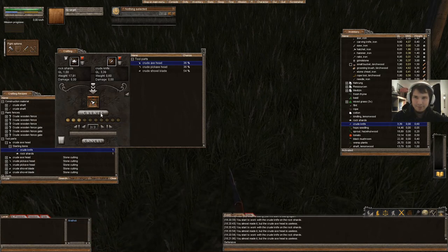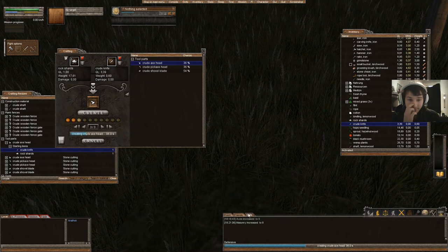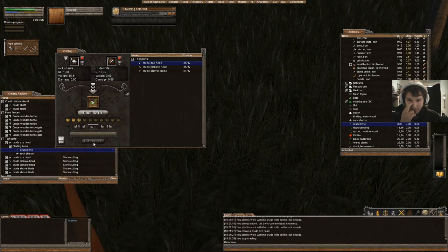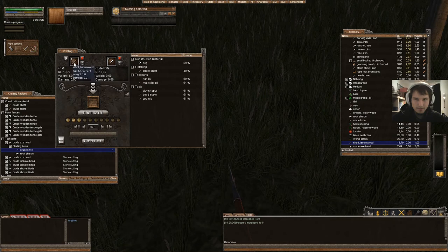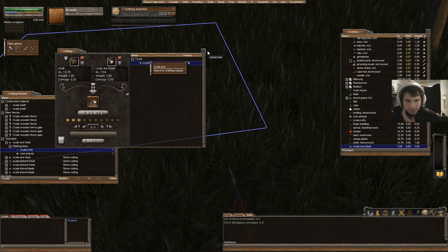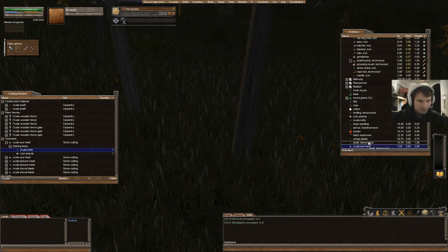Let's wait until our stamina refreshes, because everything costs a bit of stamina in this game. Handling rock shards is beneficial to the masonry skill. Then you take your shaft or your branch into the crafting window and your crude axe head, and you can make a crude axe, which allows you to cut down your own trees and get logs. With these logs you can go into the crafting menu, take the logs in, take your crude knife, and make kindlings.